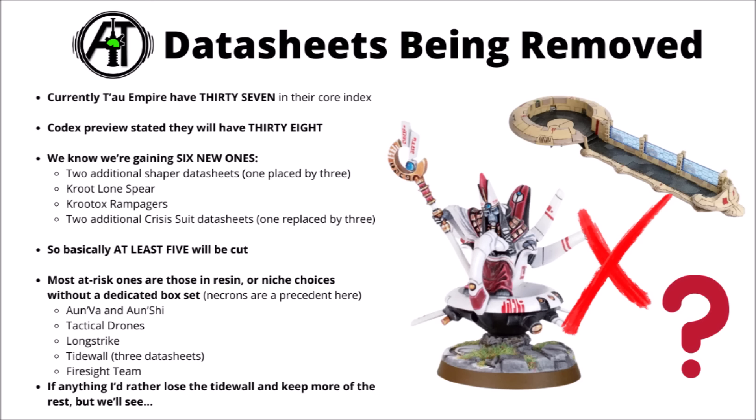It looks like some datasheets are going to be removed for the Tau. Currently Tau have 37 datasheets in their core index. The codex preview said they'll have 38 datasheets in the codex, but there are going to be a massive amount of new ones added as well — six new ones confirmed so far: two additional Shaper datasheets replacing the one generic one, giving three unique ones; the Kroot Lonespear lone operative cavalry character; the melee Kruptox Rampagers with their Kruptox Steeds; and now two additional crisis suit datasheets. That means we need to lose around five to make up the numbers.